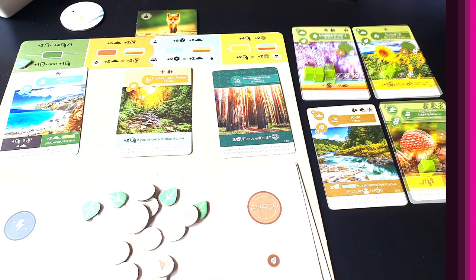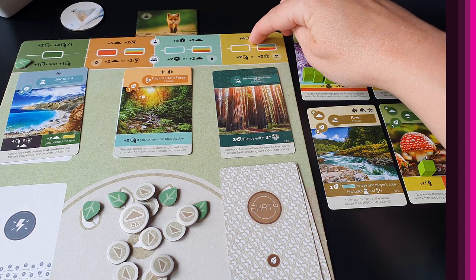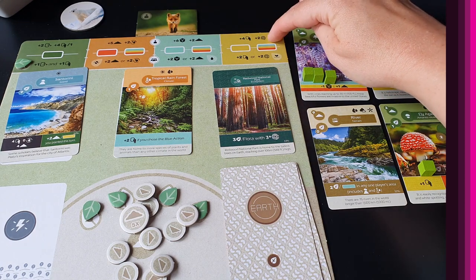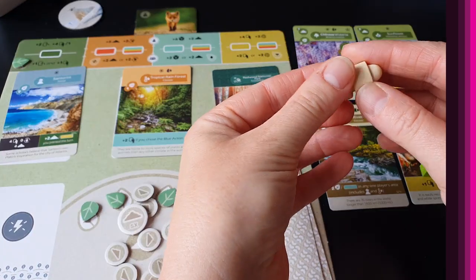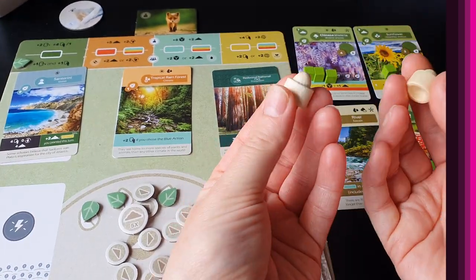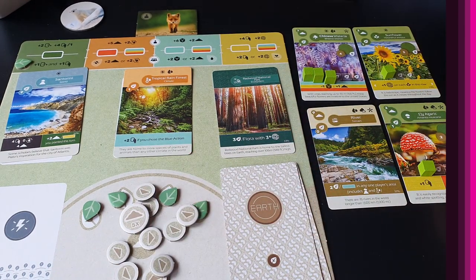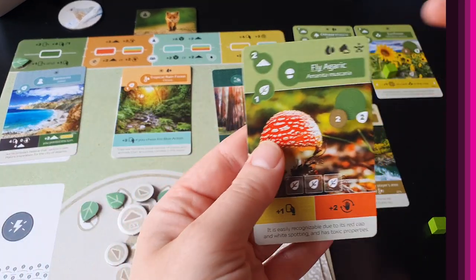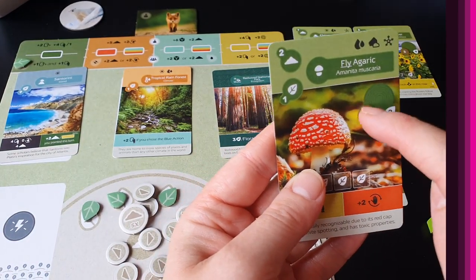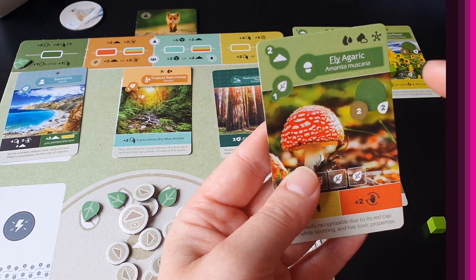Some blue abilities on climate cards only trigger if you chose the blue action, not on every player's turn. So when the blue action is taken you draw two cards, optionally spend a sprout for an extra soil, and then all blue actions in everybody's tableau trigger. The yellow action lets you draw four cards and then do two growth. Growth tokens — little wooden trunks — are placed on cards that have a growth space.